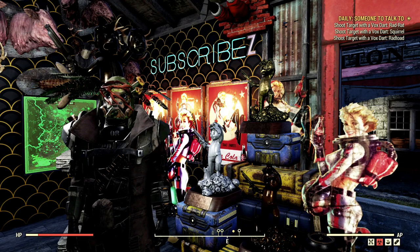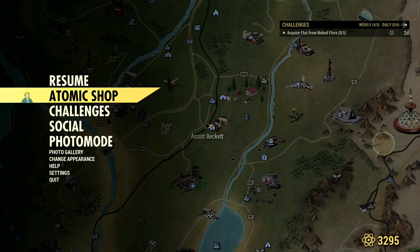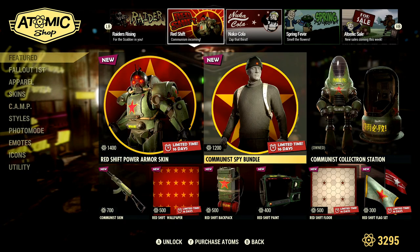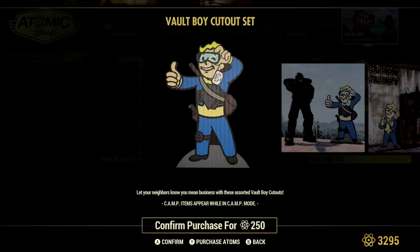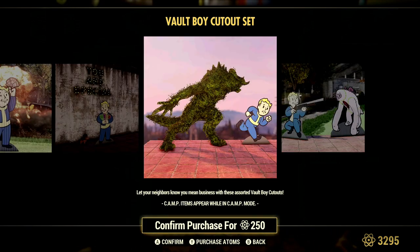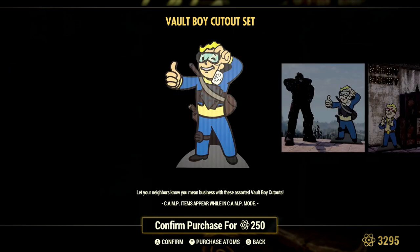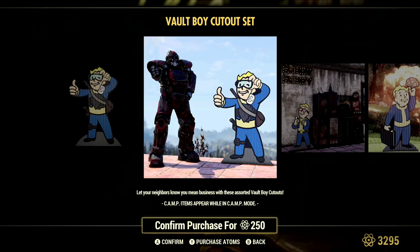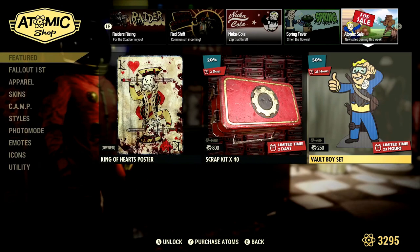Let's navigate to the Atomic Shop and see what we got today. I haven't taken a look at the patch notes yet, so let's take a look. Today we've got the Volt boy set — a good-looking, gorgeous Volt boy set for 250 atoms. I usually don't place these ones around my camp, so I don't think I'm going to go for it even for 250 atoms.